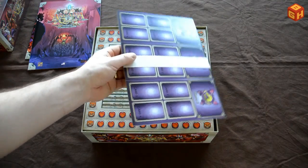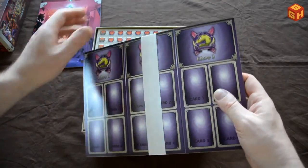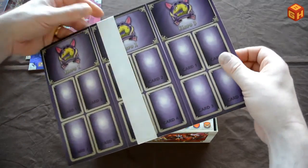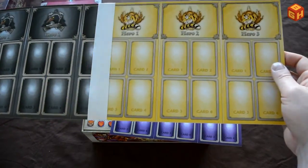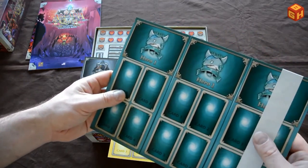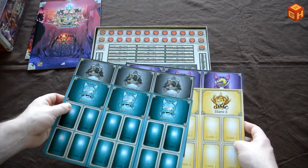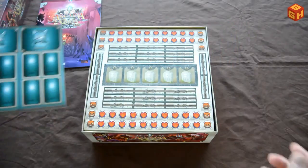Then we have these hero boards, and each player can play with their own guild or faction. There's one with a snake, one with a lion, one with a raven, and one with a shark. The original Arcadia Quest also had four different factions, so with this you could have eight different ones to choose from.